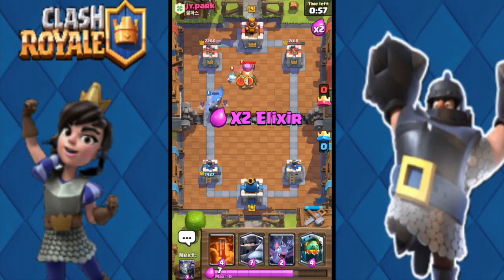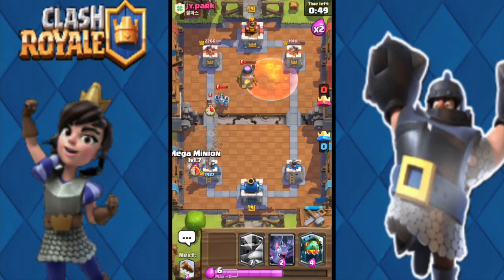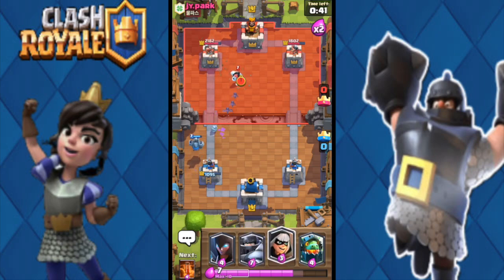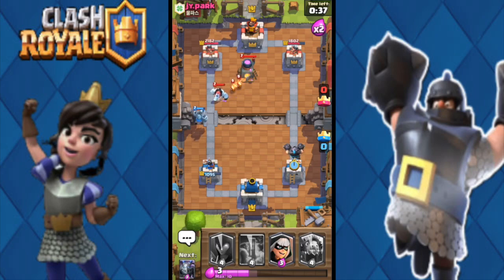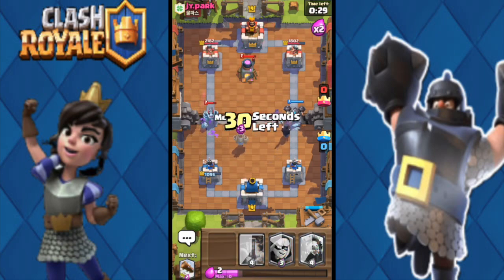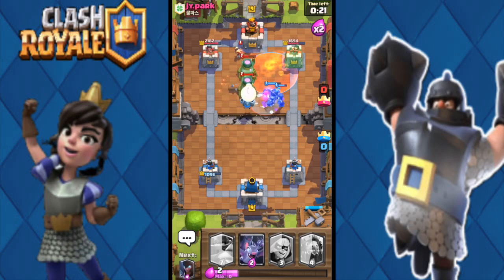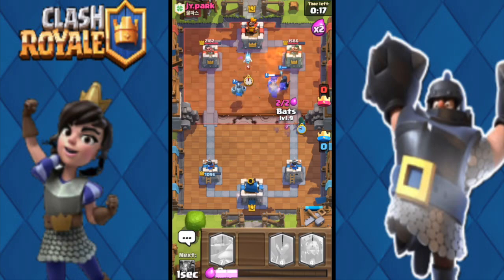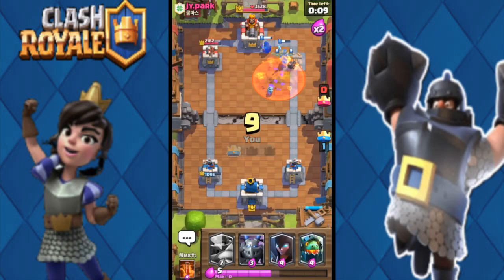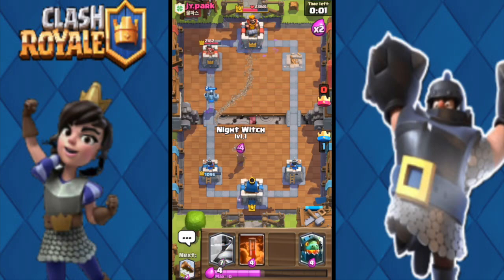I start poisoning his right lane since I've done more damage there. He throws a miner; I throw my mega minion and log away his princess first because she does a lot of damage. I use bats to finish off his units. He places a second furnace — that's also in the poison, so he's messing up badly. Night witch is on the tower — it's GG. I've used elixir efficiently and take the game.